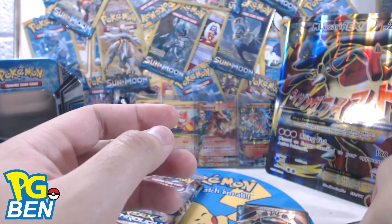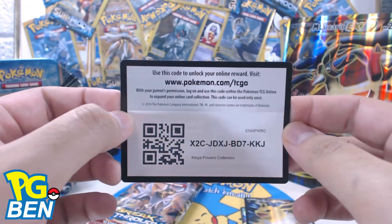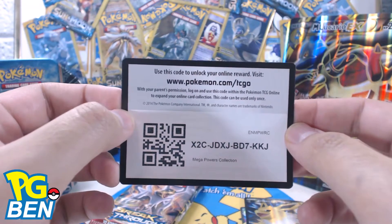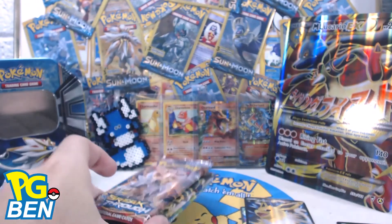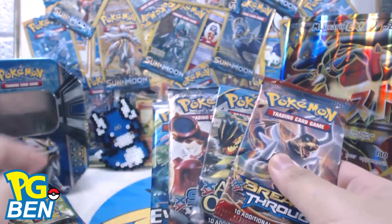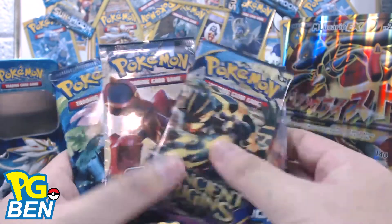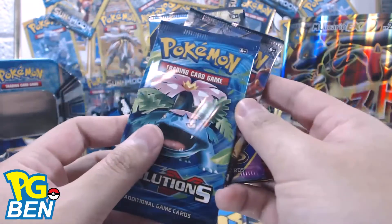And for you guys that play the TCG online, here is the QR code for you guys to grab — whoever gets it first. So as I said, I'm going to be opening up four and four. The four boosters today are Breakthrough, Ancient Origins, Steam Siege, and Evolutions.